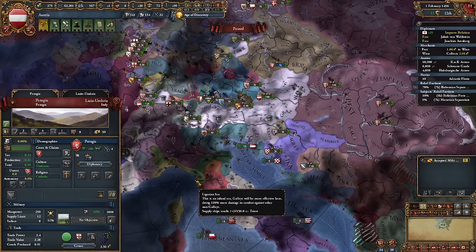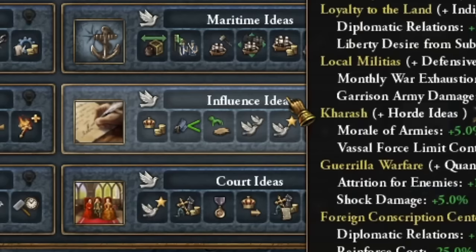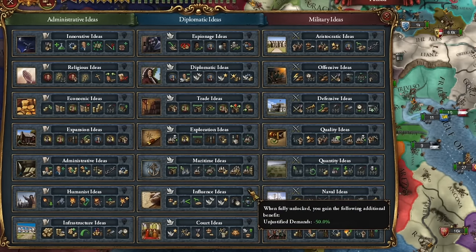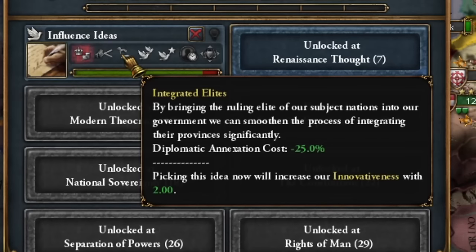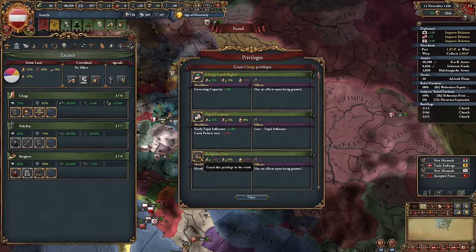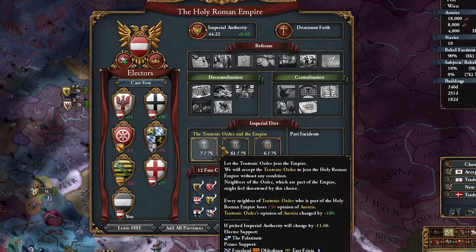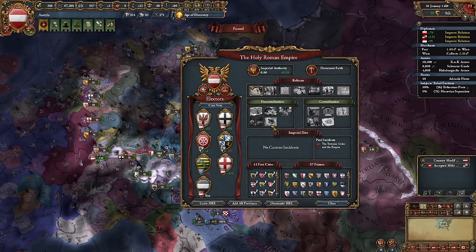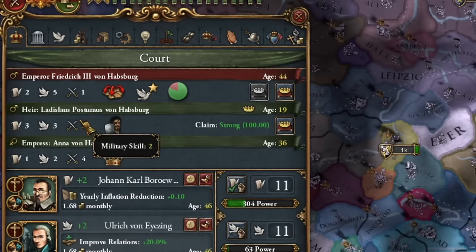In the meantime, I'll improve relations with all Italian countries. For my first idea I choose Influence ideas — normally diplomatic ones would be better, but for what I plan they might be quite good. Mainly I care about the cost of annexing vassal states. I was finally able to complete the mission to balance power in my country, thanks to which I could grant privileges for additional points. The Teutonic Order wants to join the empire — I want them. The Order joined the empire, and I carried out the first reform.